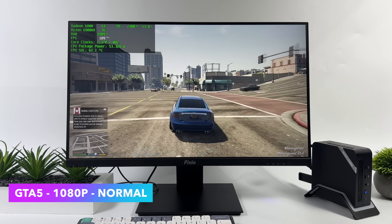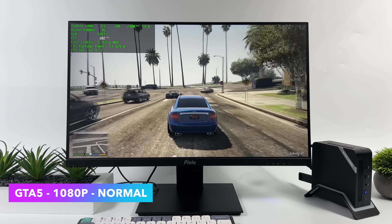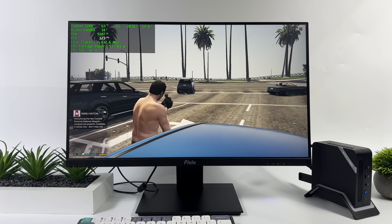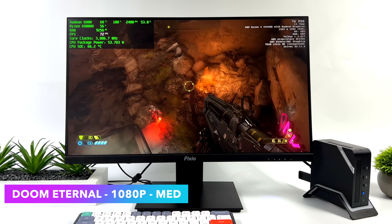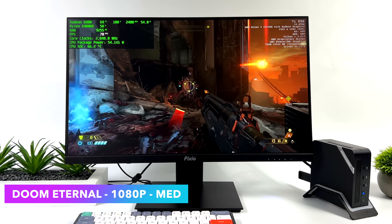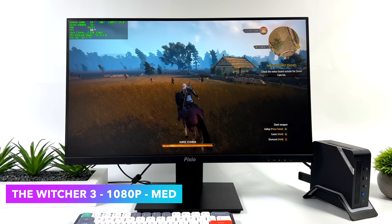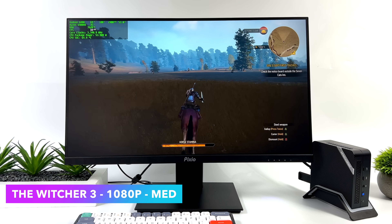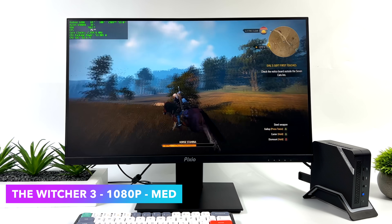GTA 5 ran phenomenally on this setup — we're getting an average over 101 FPS at 1080p normal settings. I know it's an older game, but it's still a lot of fun to play and runs very well on this mini PC. The Witcher 3 at 1080p with a low-medium mix gets an average of around 71 FPS. Drop to 900p and it jumps up to around 92, but at 1080p it's still fully playable.